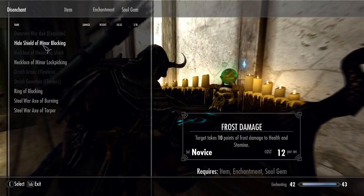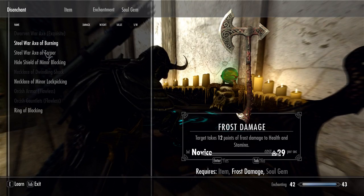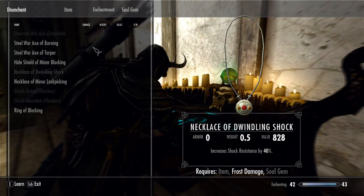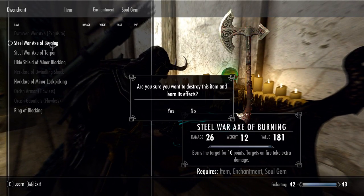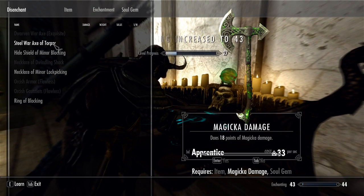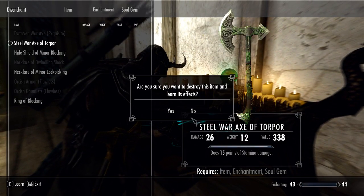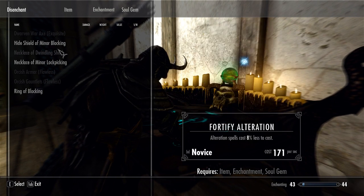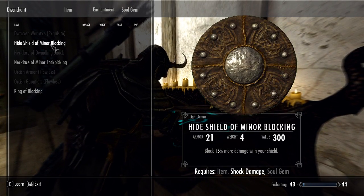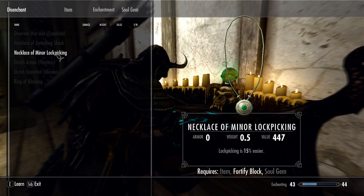I also pulled out some items that I don't think I had the enchantment for, and I can't seem to click on those. The interface is a little messed up there, but I'll learn fire damage. Seems a little messed up, but it's still selecting another menu — still usable. I'll keep that one for now.